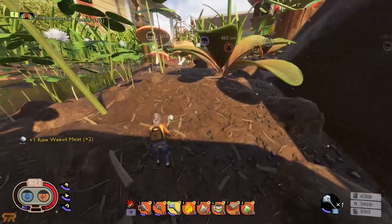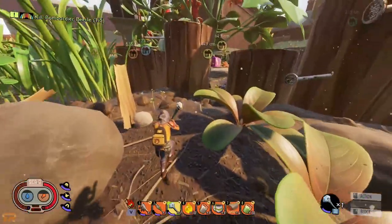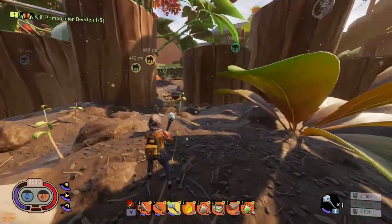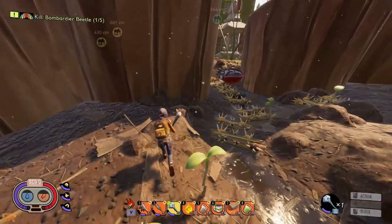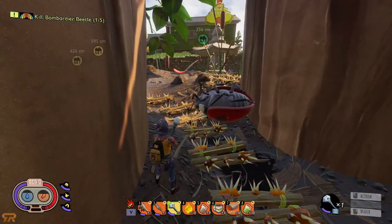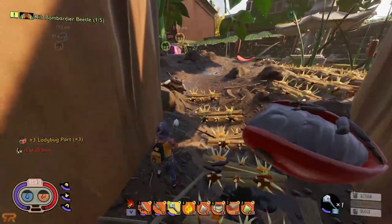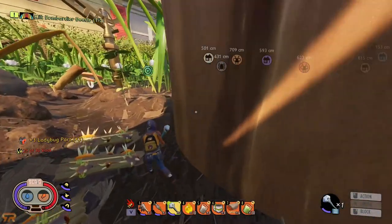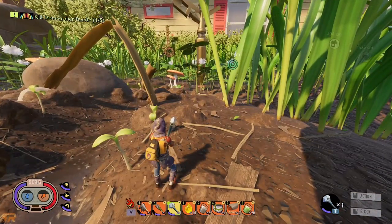I'll double-check to make sure the second one is not respawned. The reason he died is right there — spike strips. If you put them in the right spots where the animals have to walk over all of them, it will kill them. So now I'm going to pause while I move into position for the next three kills.